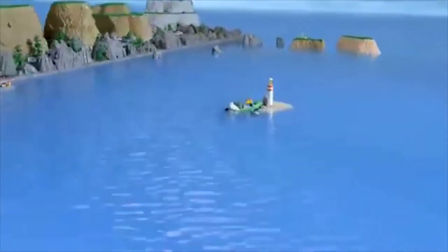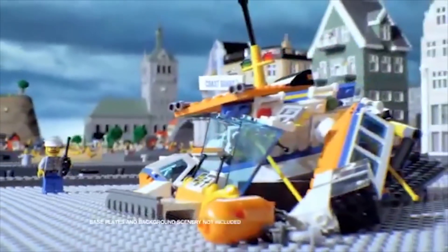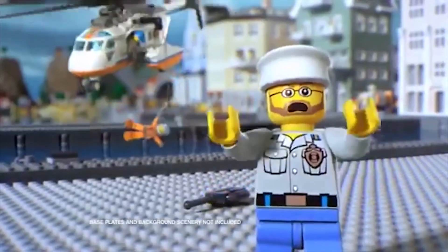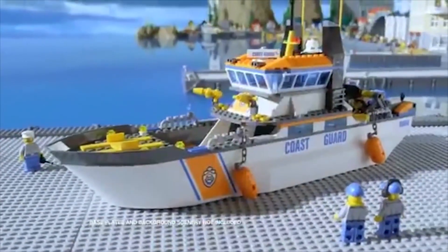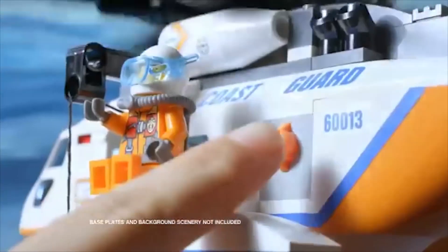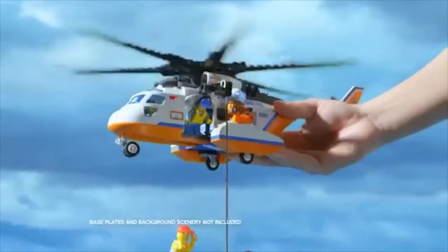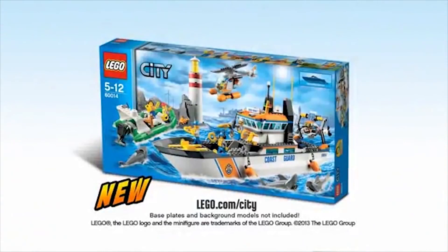In Lego City, a boat is stuck and the sharks are getting close. But help is on the way. We need the Coast Guard Patrol. Build the high-speed patrol boat and hurry to the rescue. Fly in the rescue helicopter, use the automatic winch, and save the day. The new Coast Guard collection from Lego City.